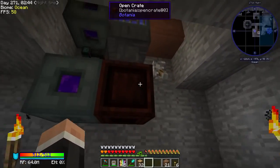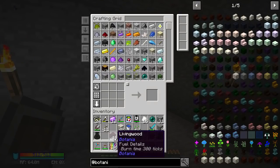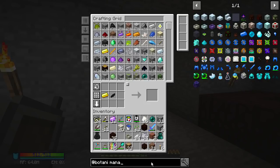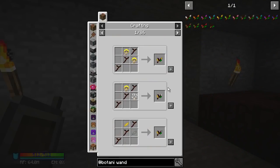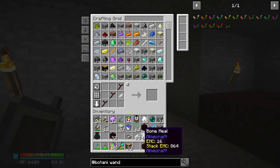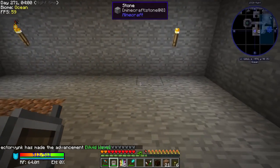Now we need to make another open crate - you make living wood planks from living wood, then craft the open crate. Next we need a mana pool - it's all about the mana. We also need a mana spreader and a wand of the forest. Any permutation of petals will work for the wand. There we go, we've got some stuff now.